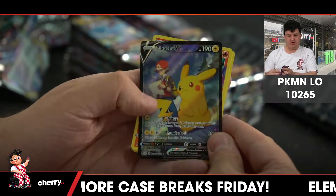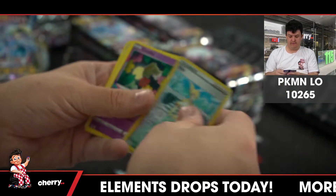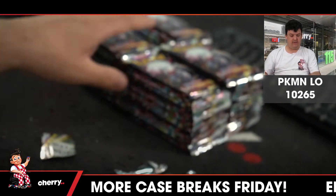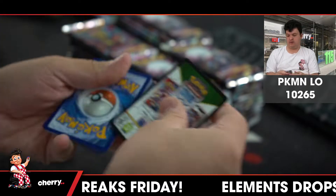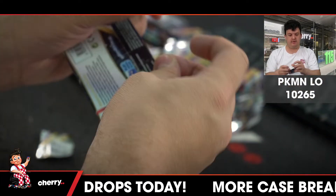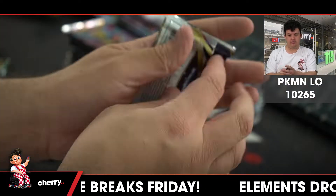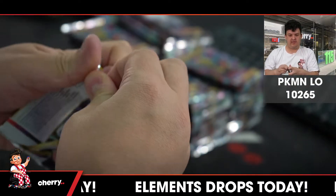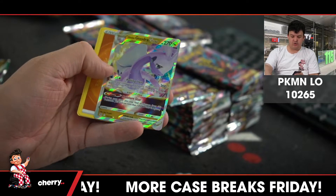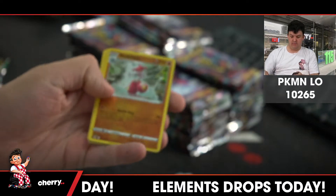Pikachu V. Volo reverse. Arcanine reverse. Zoroark and Drapion V-Star for the Darkness type. Dudunsparce. Arcanine Trainer Gallery and Goodra V-Star — Dragon type, keeping it up. Meditite reverse.